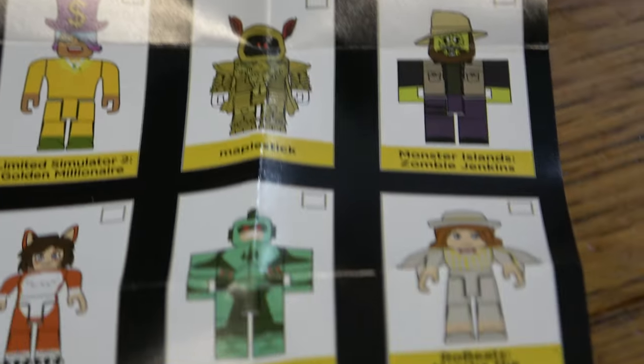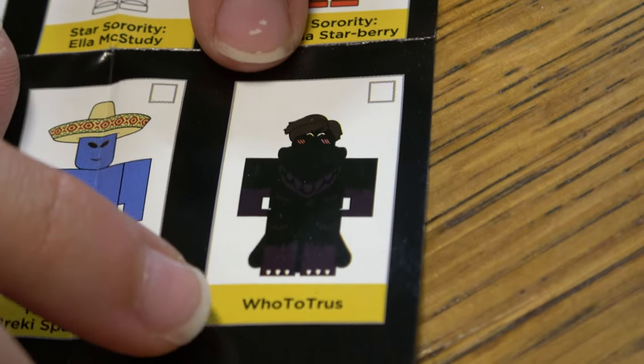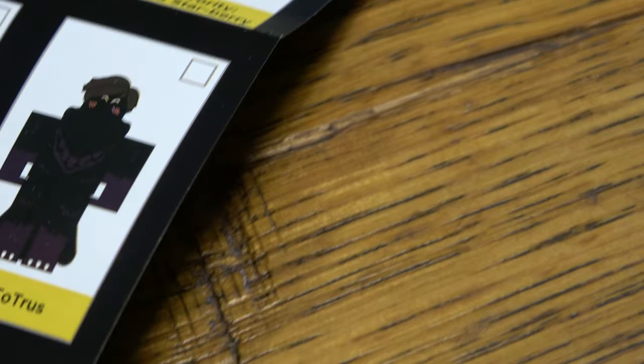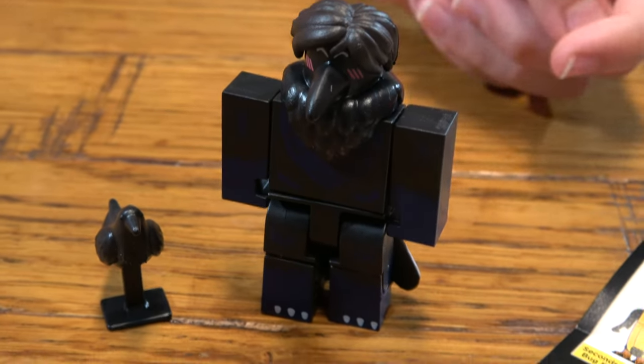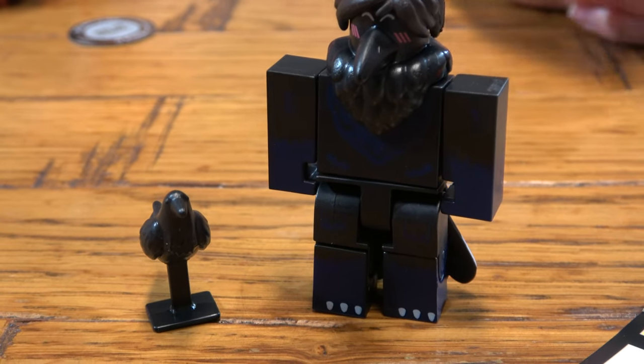So I'll just show you. I got the bottom one — the one at the bottom. Who to Trust. Here he is with his little bird accessory. He looks really cool. And if you didn't know, you can mix and match them, which is super cool.